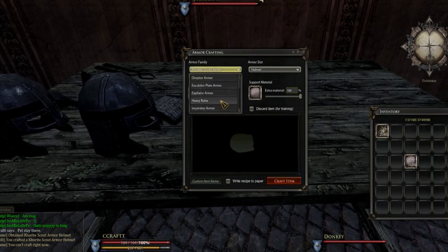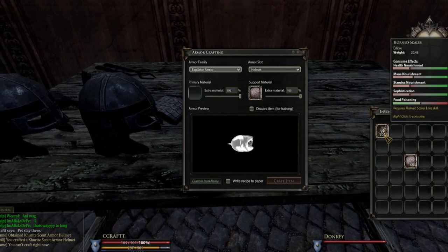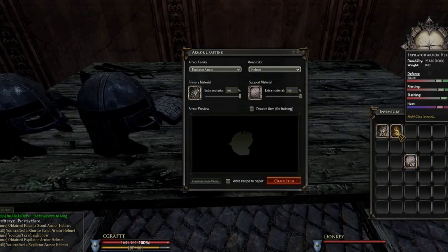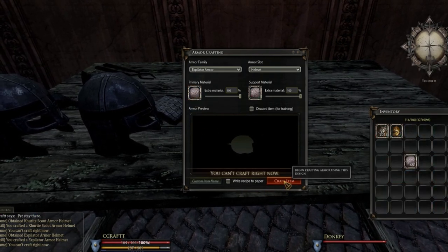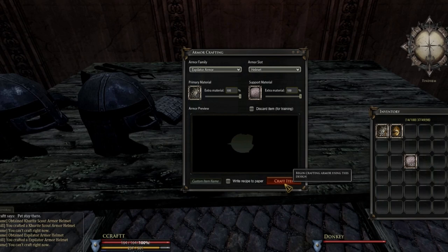For a mid tier armor like the expiliator, it requires scale as the primary material and a support material. So silk goes in as support, horn scale goes in as primary — craft, and we've got a fairly decent helmet. Medium armor can only be made with scale in the primary slot. If I put silk in primary it'll go in, but it won't actually craft. Same if you put steel in — it won't craft because medium armor only accepts scale. You always need a backing material too, but scale can't go in the backing slot.